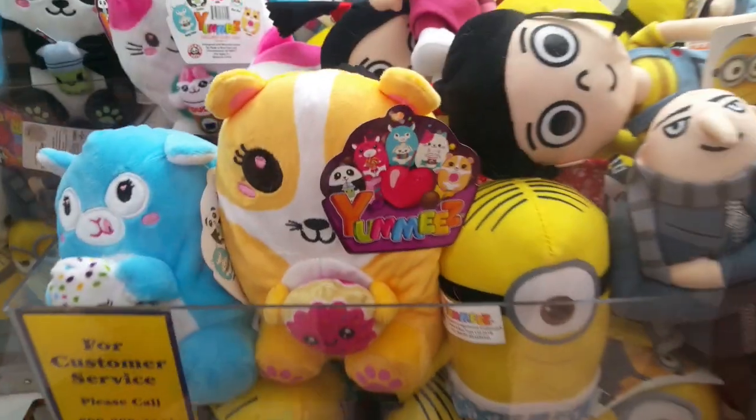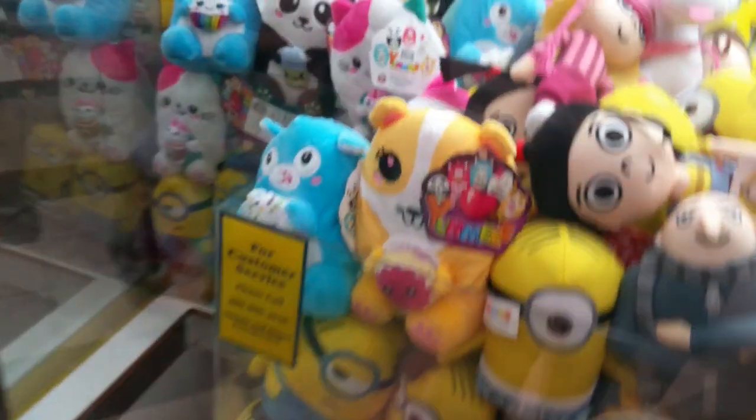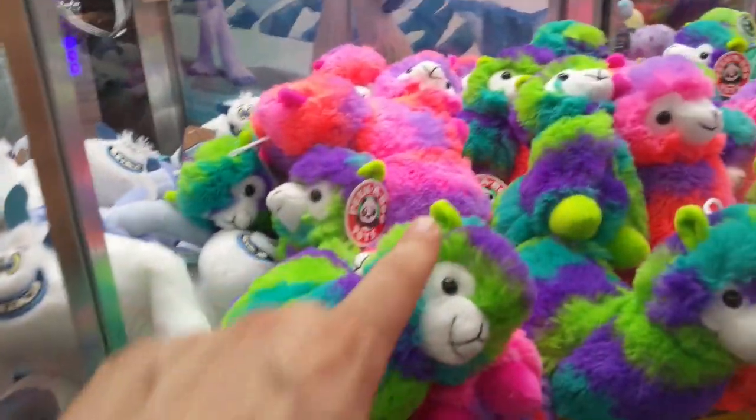They're called Yummies - I don't know who they are, but this one's holding a lollipop. This one's got a lollipop. This one with the Smallfoot guys. There are two of them right by each other - there's llamas on this side and Smallfoot characters on the other side.